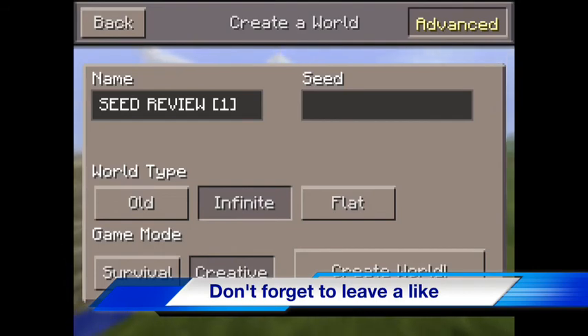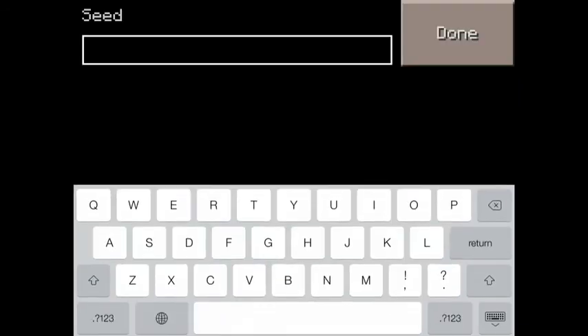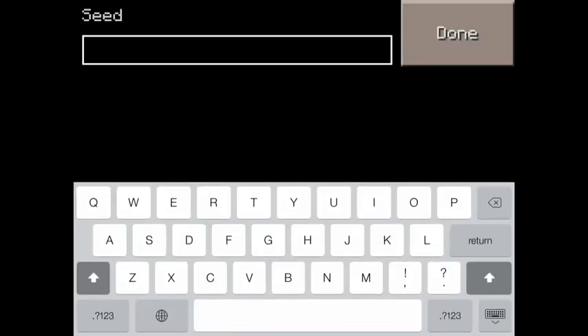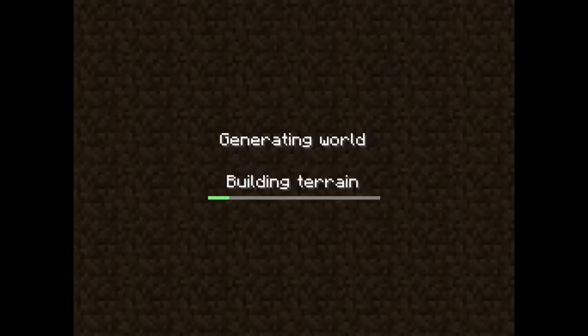The seed is 'npc village please plz' and make sure the capitalization is right: NPC all capital, Village with a capital V, and Please with a capital P. Make sure capitalization is right and let's do it in a new world.